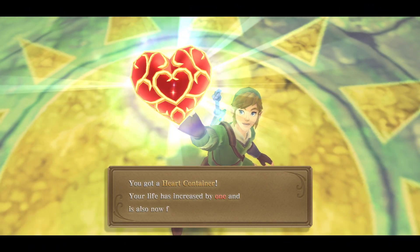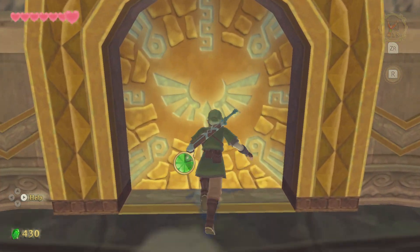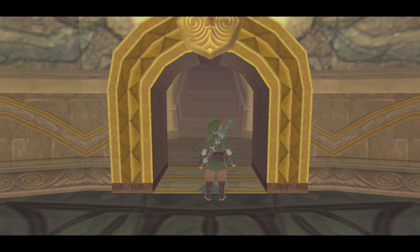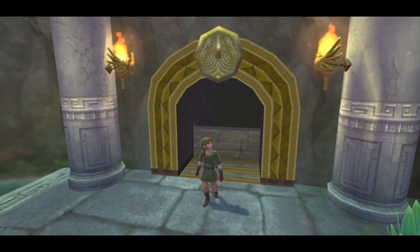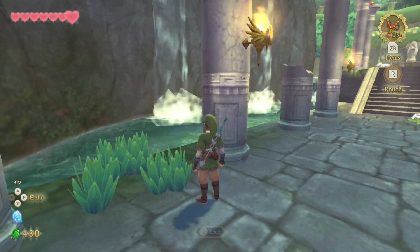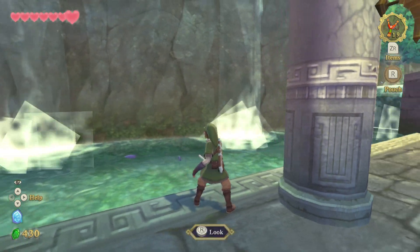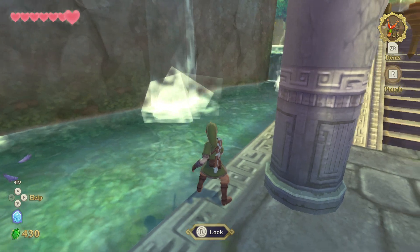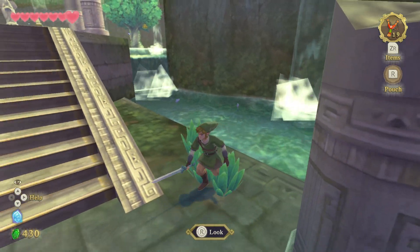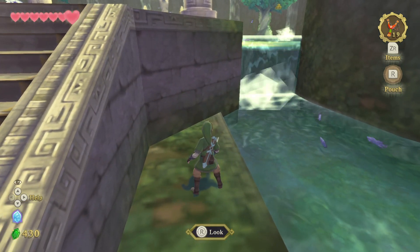You got a heart container. Your life has increased by one and is rightfully replenished. I should have scanned him. I don't think the water's supposed to look like that — might be the emitter. That's how particles actually work. It's just that most of the time people hide it, and a lot of the time they don't hide it properly.